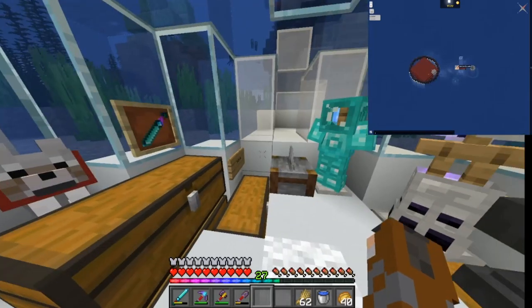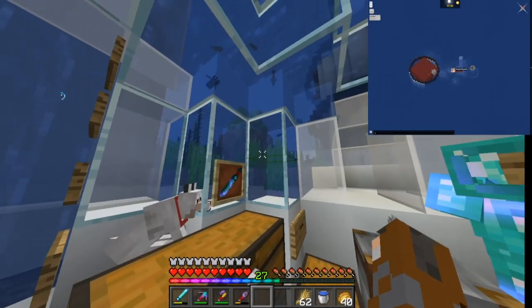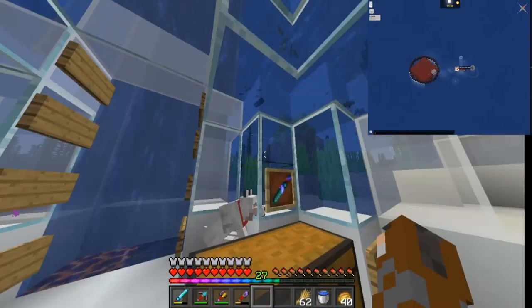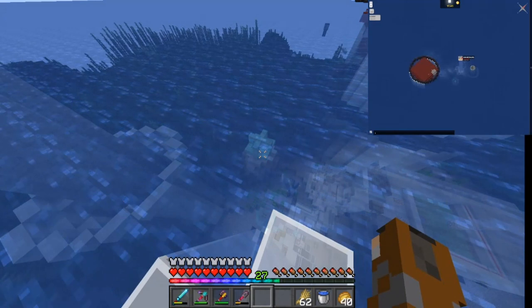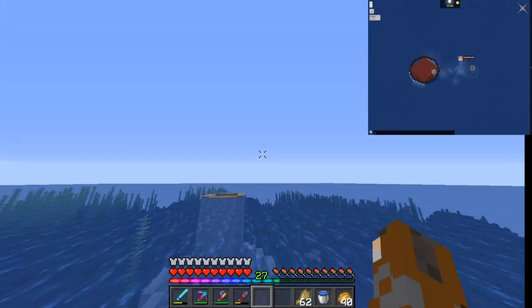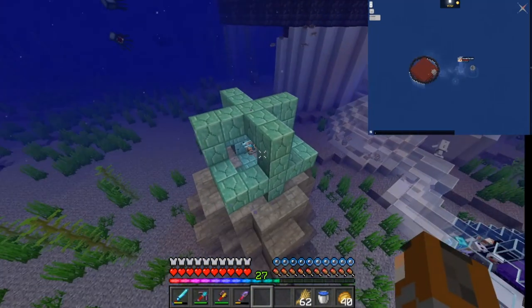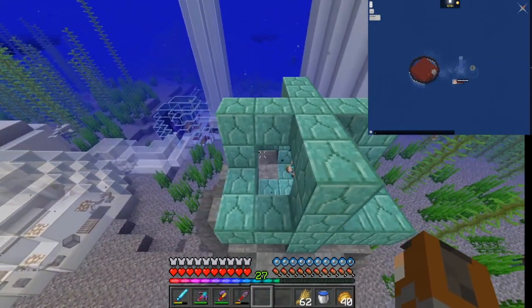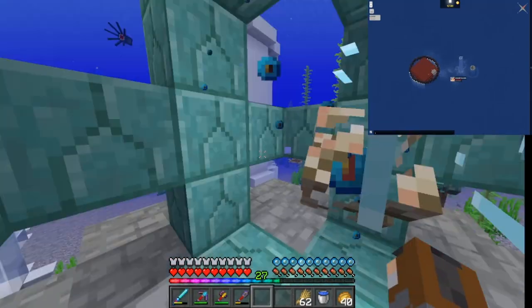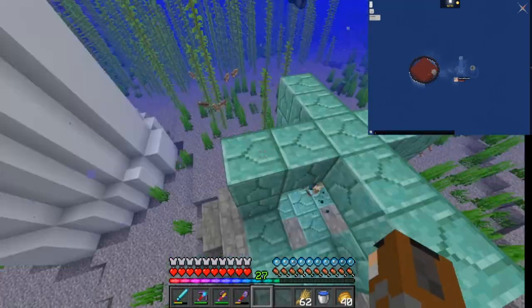Building at the bottom of the sea is a little bit logistically difficult — it's very difficult when you don't have anything, because you can die from lack of air. So you managed to find some artifacts to make a conduit? A heart of the sea, which you find in buried treasure chests, and nautilus shells, which can be fished or killed off a drowned. The conduit basically lets you breathe underwater, gives increased mining speed underwater, and at max level the conduit actually does damage to enemies such as drowned nearby.